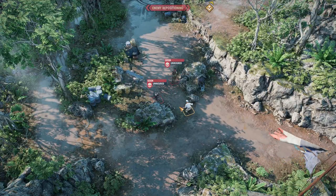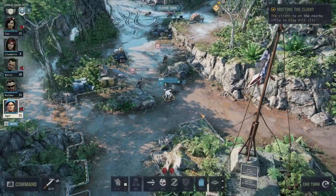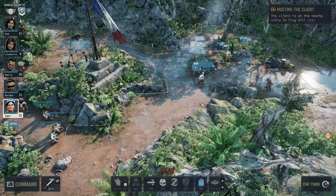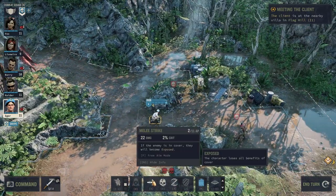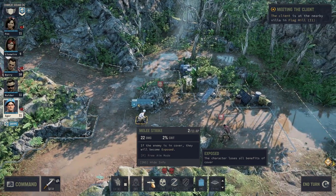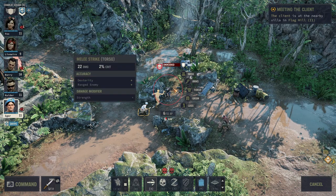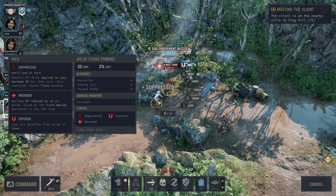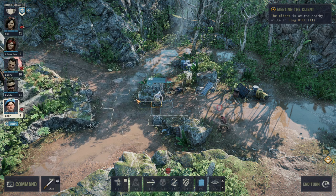Now we're in turn-based combat and I want to show you melee in this context. When the enemy has spotted you, you can go for a melee strike, or even brutalize the enemy — that's a specialty attack. Most weapons have specialty attacks: melee has brutalize, pistols have their own, and so on. We'll go for a standard melee strike. You see the AP cost of the attack displayed. Going for a groin stab first, then an un-aimed torso stab — and the enemy is down.